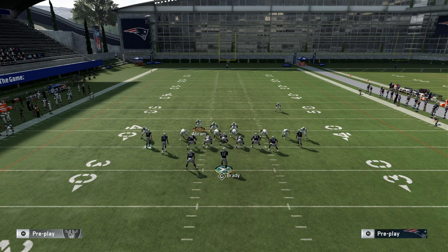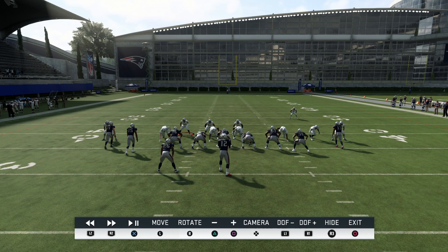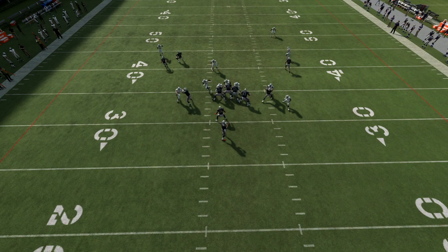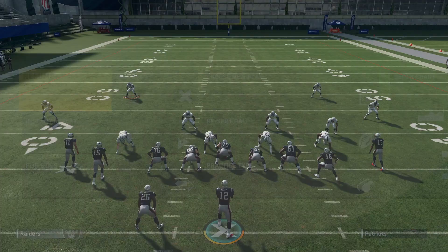I blocked 7 — let's just run it and see what happens. All I'm doing is max protecting. As you can see, someone comes in free. To counter what they're doing — that's what's frustrating. They blitzed 7, I blocked 7, why did it still come in? It's because you still have to do other things, the way the game is programmed. This is a skill gap.